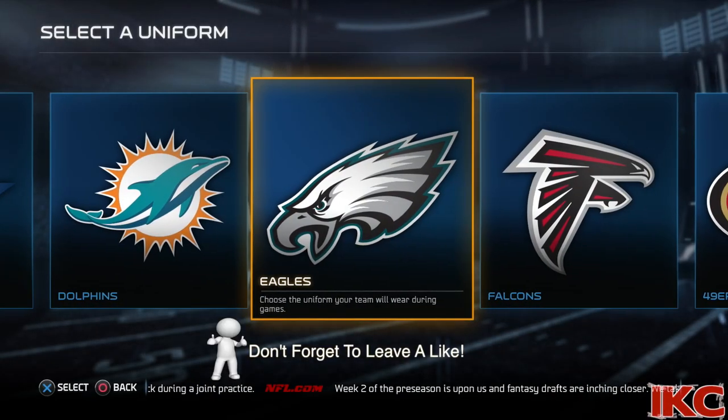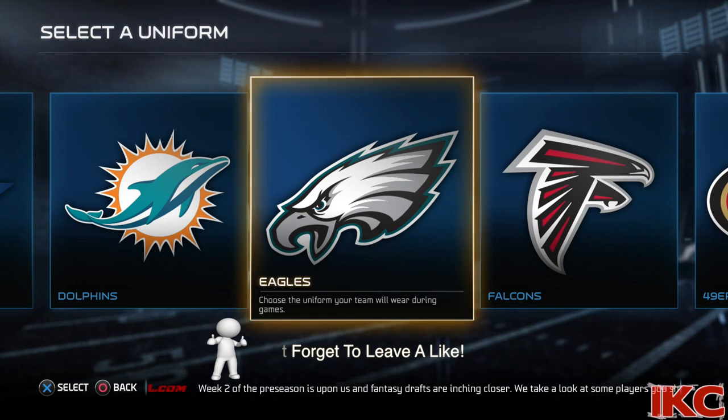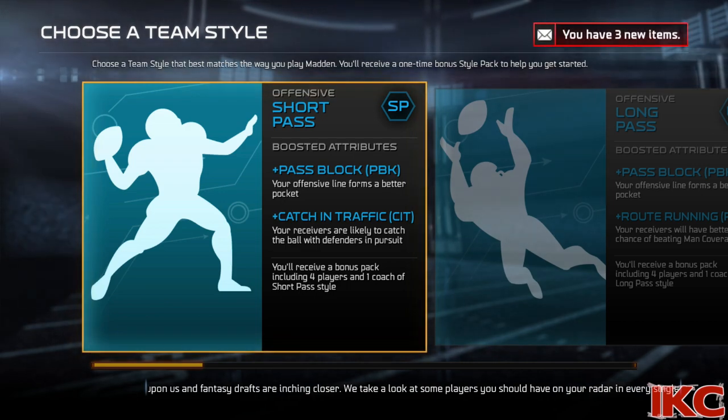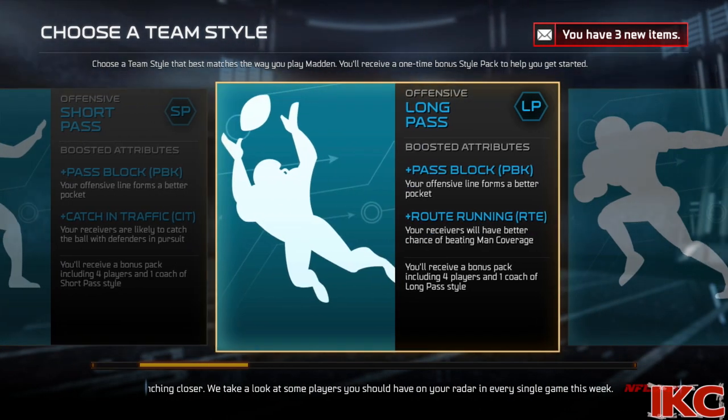Select your uniform to start the customization of your ultimate team. Although you'll be taking players from all over the league, past and present — now that you have a uniform, select your first team style. Once selected, you'll receive players that support the selected style.